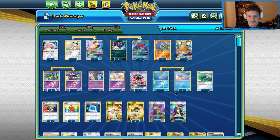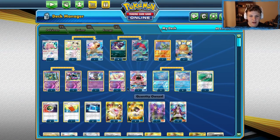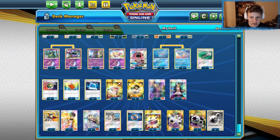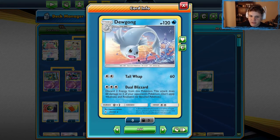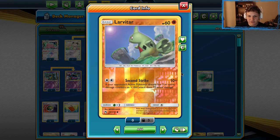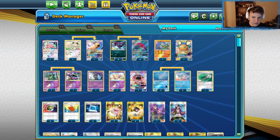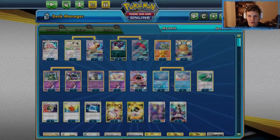We've got two main attackers in Zoroark and Dugong, and then the follow-up of Persian, as always, in almost every Zoroark deck right now. Also got the Larvitar in there to combo off of the Dual Blizzard from the Dugong, which is pretty good. We don't play any switch cards in the deck to be able to get into the Larvitar out of nowhere, but you can just bench him the turn you use Dual Blizzard and then use him to clean up from there.